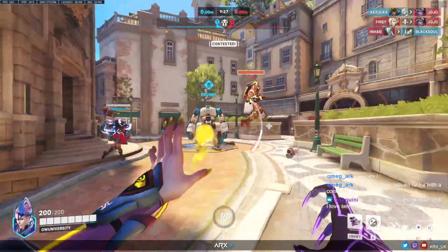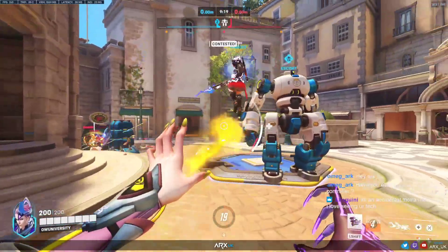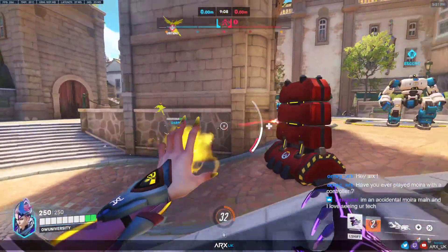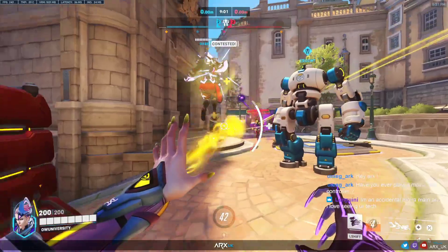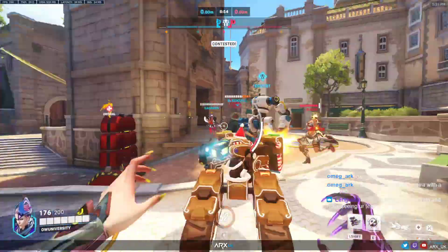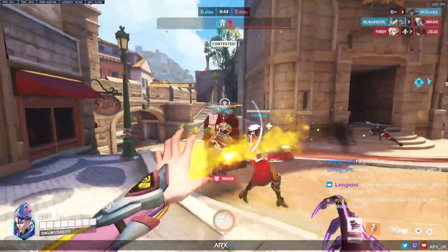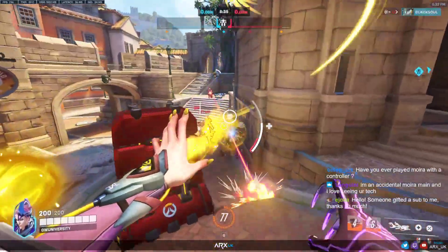We're just going to try and heal our Junker Queen. She's going for me temporarily. There was no anti-grenade. Right-clicks when we can. She's anti-ed at the moment, so we're just going to fire some orbs and get ready to heal as soon as it starts wearing off. We're actually winning this fight here — right-click, right-click, right-click. There's a lot of healing coming from the Mercy, but because our Junker Queen is full health, we can afford to damage and put more pressure on them.